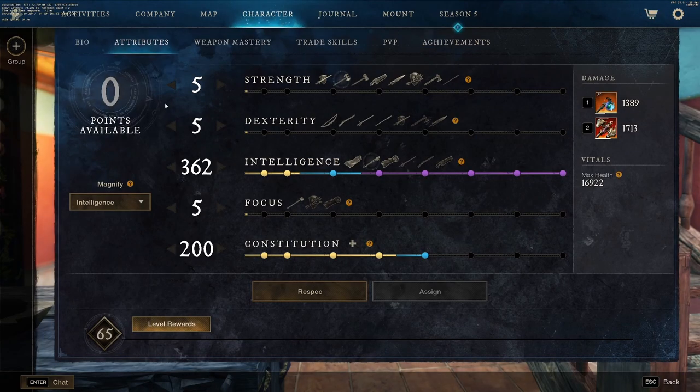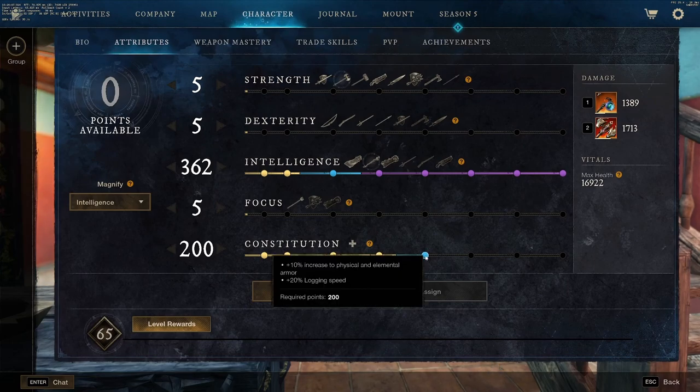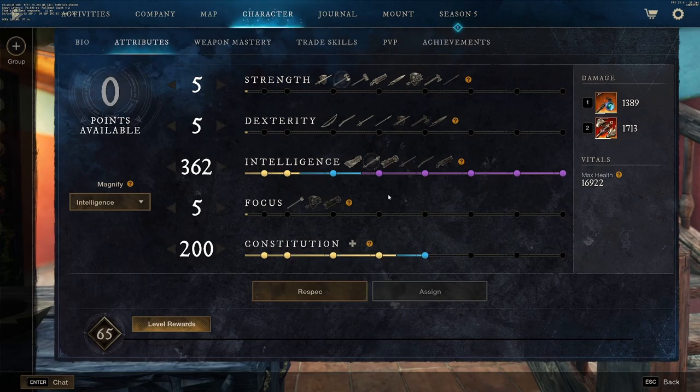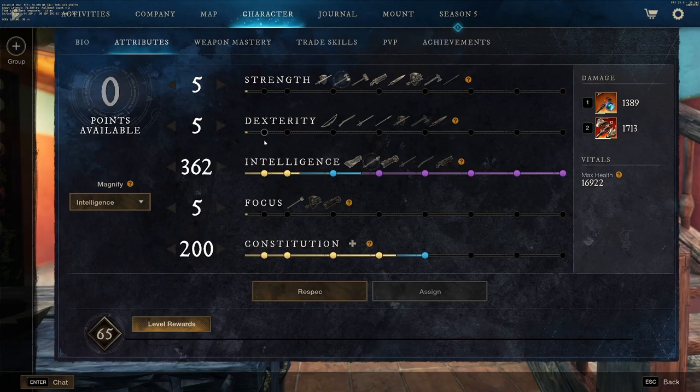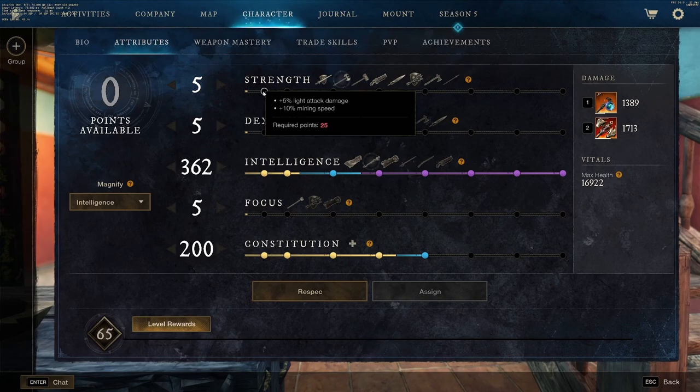The next tip is in the attributes section. I explained what attributes does in part one, but I realized I didn't mention that these little circles — these dots — will actually give you buffs. So when you're selecting your attributes, take into consideration the dots and where you can put your points to get some extra damage. For example, underneath dexterity, whether you're a dex player or not, this first bubble you can pretty much always benefit from — it gives a plus 5% critical hit chance. Or in strength you can get a plus 5% light attack damage. Don't be scared to mess around with some builds.